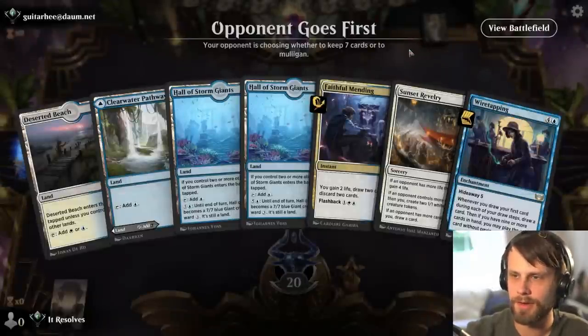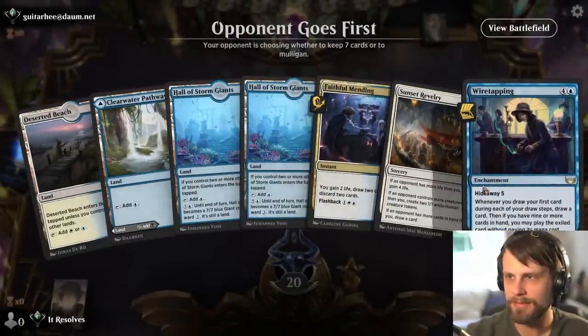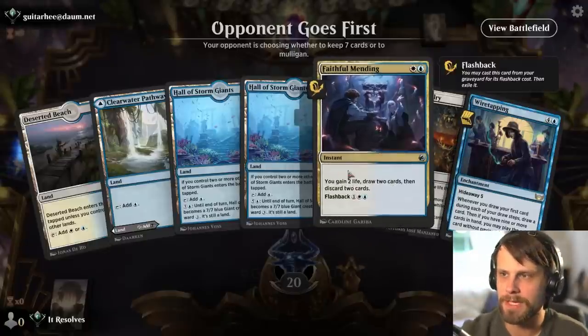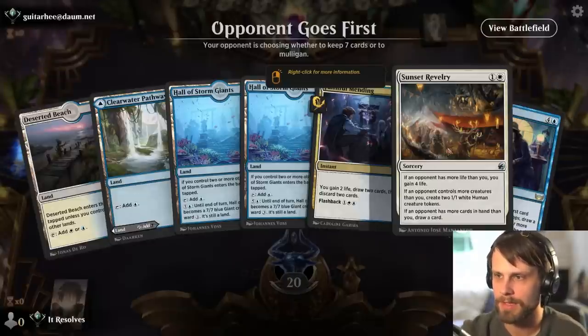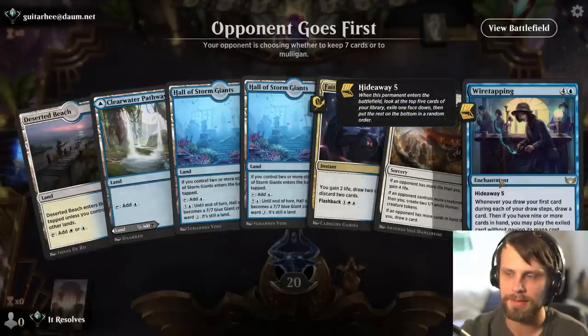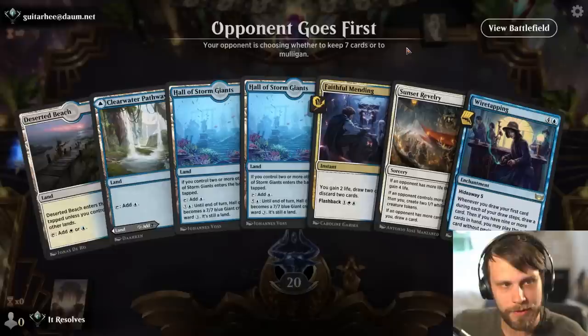Here we are for our third and definitely final game. This is an interesting hand, but I think we can try and keep it. We've got turn two Faithful Mending or Sunset Revelry, depending on the kind of deck we're against. Sunset Revelry works great against aggro decks. Wiretapping is an interesting one — something I'd like to try out. We'll hopefully get another win here. I like it — we're one and one right now. This deck has been really awesome.